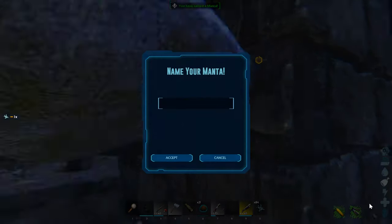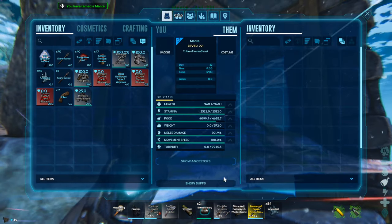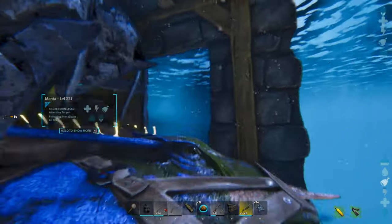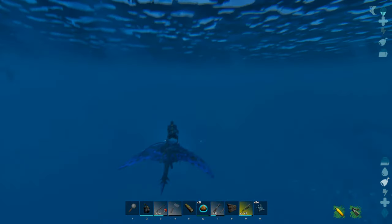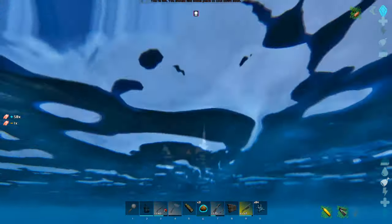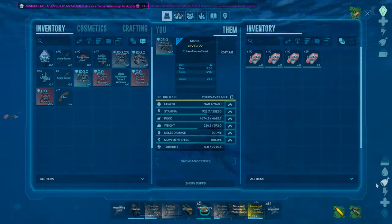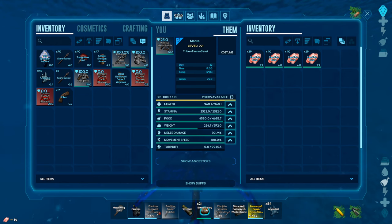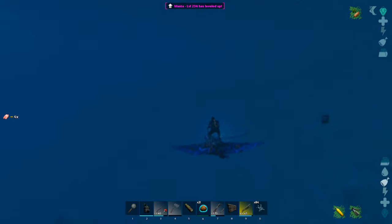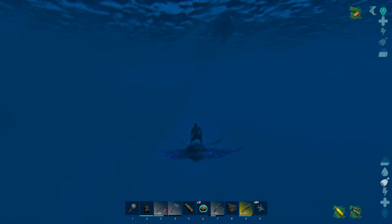Now that this boy's tamed, the best thing about mantas is just their speed. You can easily collect all of the underwater crates with these boys because they're just so fast. They've got really low health and there's no point leveling that up as it increases by such a tiny amount. You're going to want to level up movement speed for crate runs, or level up melee. Their base damage stats are similar to the Megalodon's, so they do hit hard.